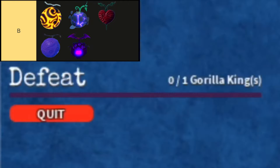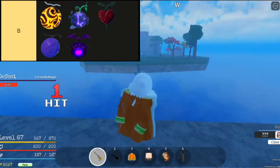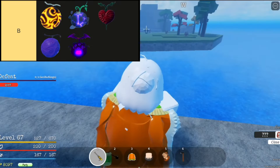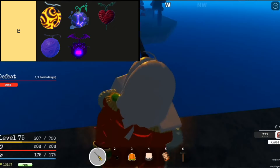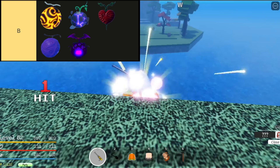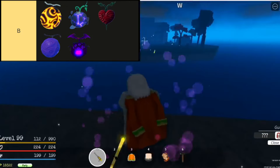Gomu Gomu No Mai, known as the Rubber Rubber Fruit, grants the user incredible versatility and power, particularly with Gear 2nd mode, offering devastating combos and high-speed mobility. Despite its formidable abilities, mastering this fruit requires strategic cooldown management and proficiency in landing critical hits, making it a challenging yet rewarding choice for players.